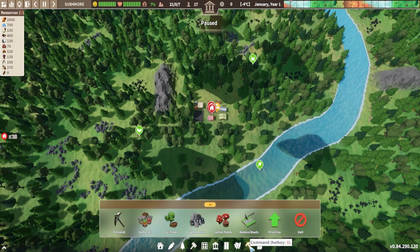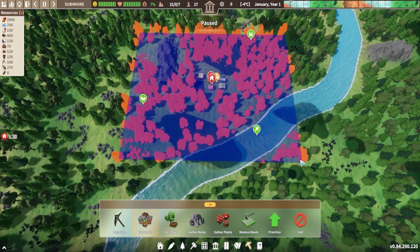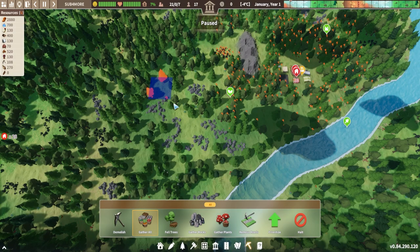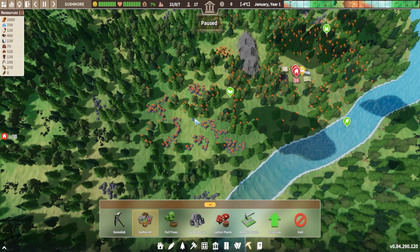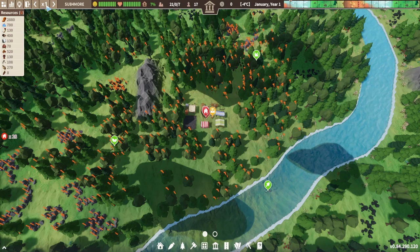The first thing to do is click on the pickaxe, then click gather all, and just left click and drag an area around your town. This means that your citizens will start to go and clear all these resources, gather them up and put them in your town storage. Make sure not to select anything across the river right now because they can't get across there until we build bridges. Stone is a really useful early game resource, and this blacker looking stone is iron, which is also pretty useful early on.